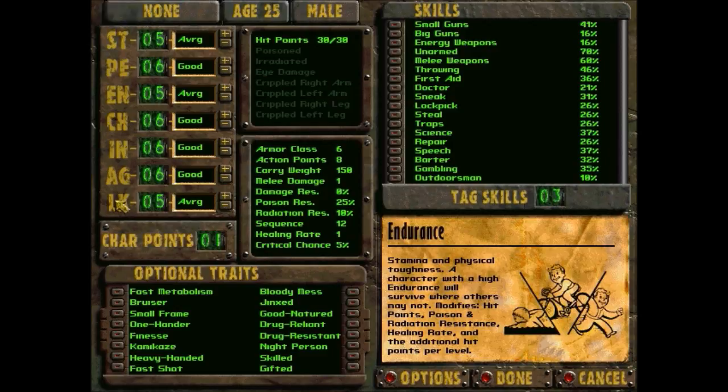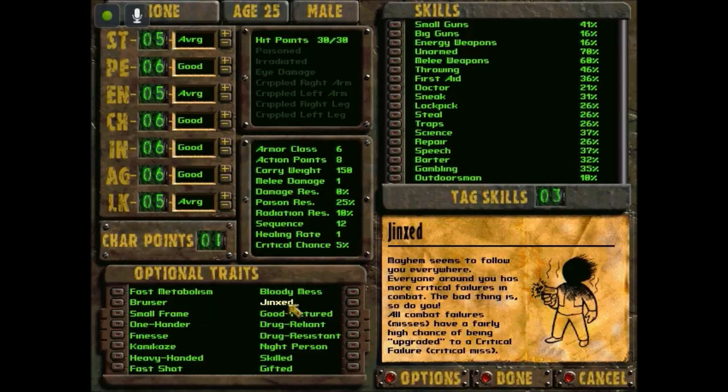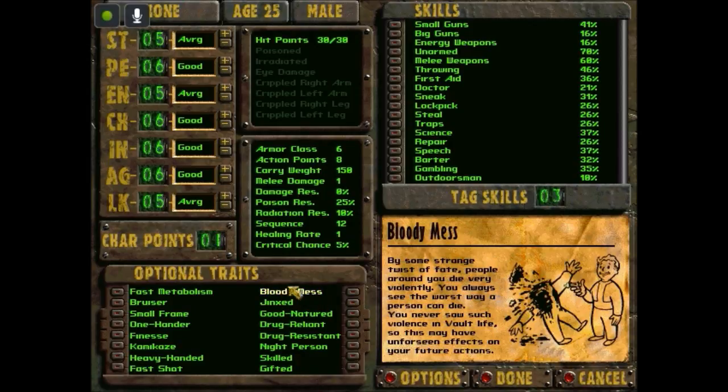I'm probably going to decrease something to increase something else. Luck: fate and karma. An extremely high or low Luck will affect the character somehow. The higher your Luck, the higher your chance of a critical hit; the lower your Luck, you get more critical misses. There's also a trait called Jinxed — not choosing it — where everyone around you has more critical failures in combat. Not that.